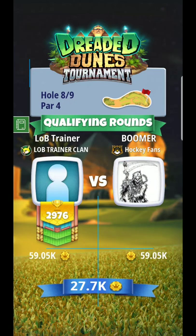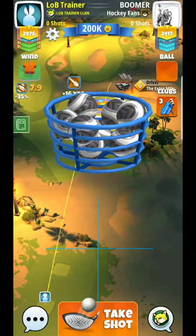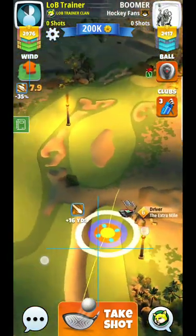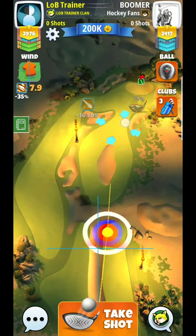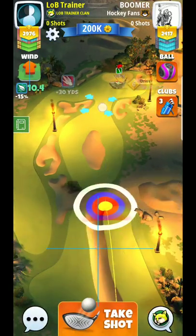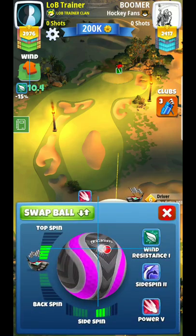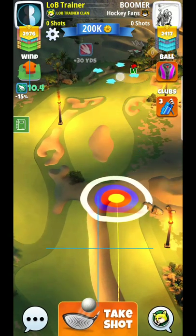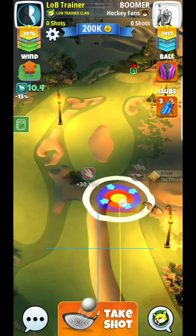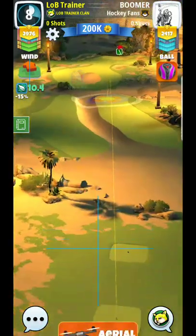Alright hey guys, here we are hole eight. So let's take a look at this one. We have a straight tailwind and a couple of different choices. I'm thinking about top spin side spin, trying to get my distance control down to not land in the sand. With max club it's really hard to tell if it's going to land long — I think it's going to land right up here towards the tip.